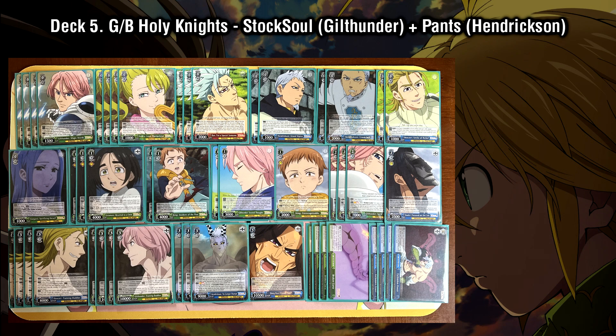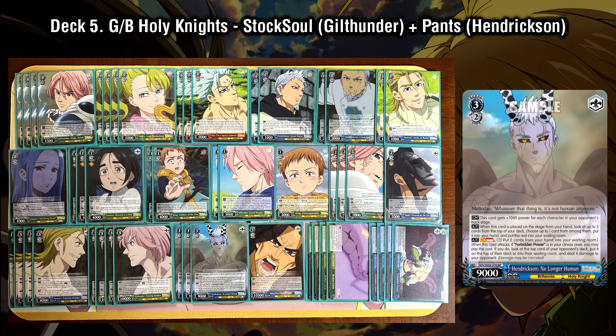For our finisher, we have the level 3 Hendrickson, which is of course a Holy Knight card that also goes very well with the double early play package — for the same reason as the Arthur package we looked at earlier: we're using a lot of stock at level 2 on the double early plays. Because the Hendrickson combo is fairly stock light, we don't need to save a lot of stock to utilize it, so it fits into this package quite easily.